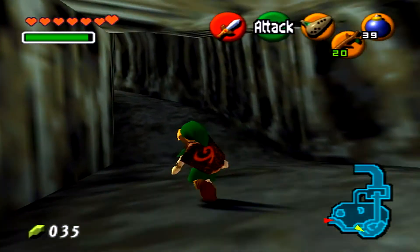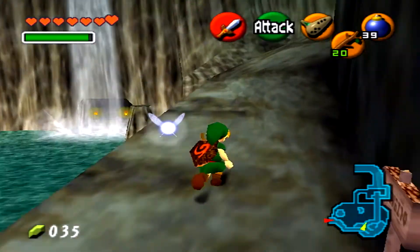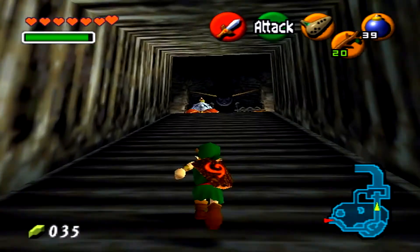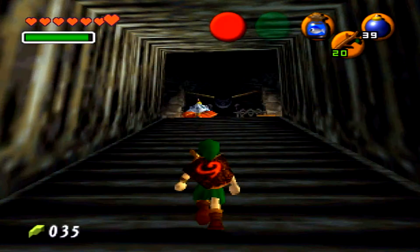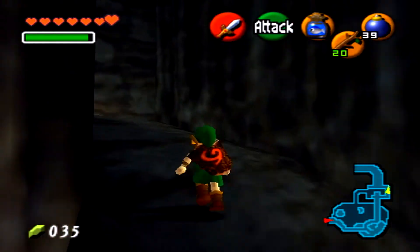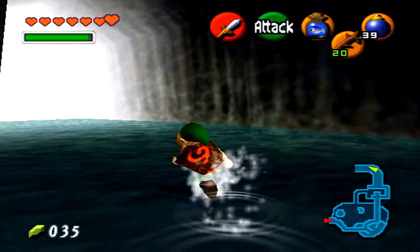Alright, how's it going everybody? This is NerdNovo and we are back with Zelda Ocarina of Time. So in the last episode, we found out that Princess Ruto is inside Lord Jabu-Jabu's belly, which is where we're going to be going. I also got this fish, and King Zora has moved to the side so that way we can go to where Lord Jabu-Jabu is.